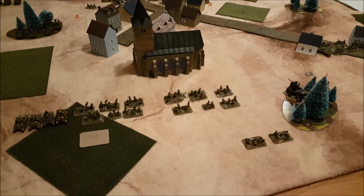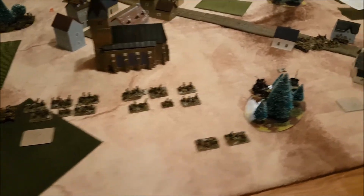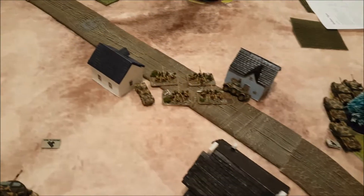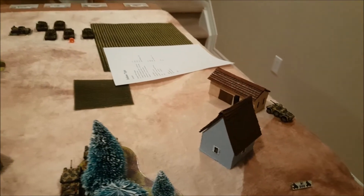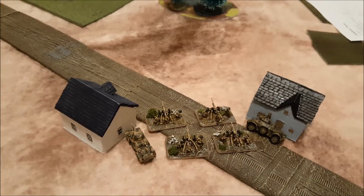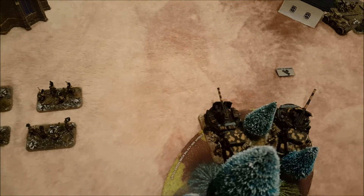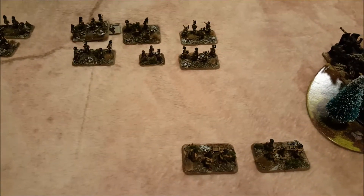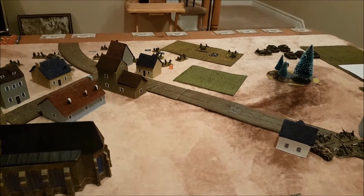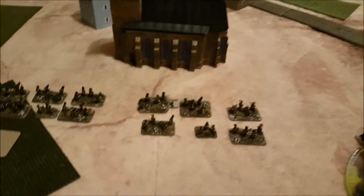Alright, we are all set and deployed. It was a very good chess match deployment. With free-for-all, you go back and forth when you place. The sneaky move of spearhead — I can only spearhead 8 inches with the AB-41, so two of them went over here and one over here, on the off chance of deploying something up on that hill. Ended up not doing it. My Semoventes are in this forest, Elefantinos are here.